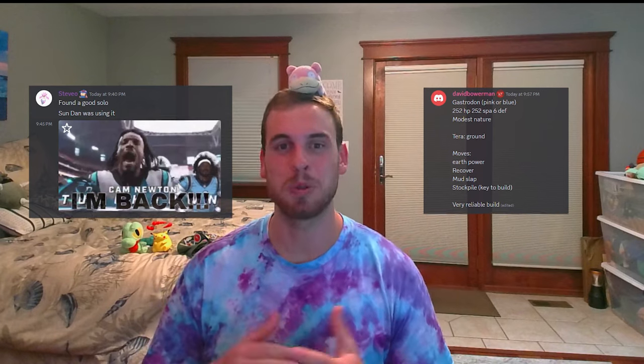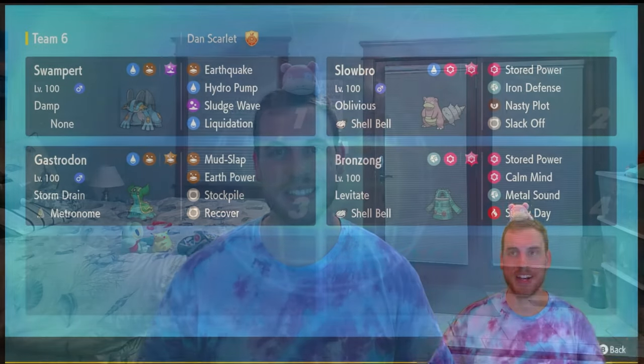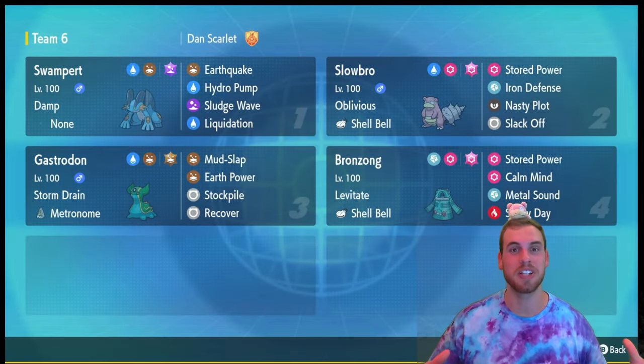A quick shout out to Danimal Stevo, David Bowerman, and all the other Gastrodon enjoyers in the chat that helped me workshop this build live on stream. I'm really excited to take on Swampert because the Hoenn region is my favorite Pokémon region of all time. Omega Ruby and Alpha Sapphire are my favorite games, and my favorite Pokémon is Sceptile. We've seen Blaziken and Swampert, so it's only a matter of time until we get Sceptile. But we're here to talk about how to defeat a Swampert that is no longer four times weak to Leaf Blade.